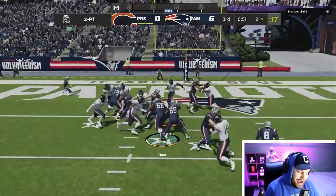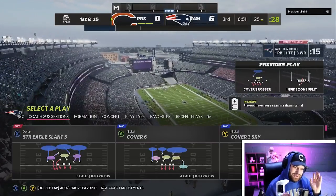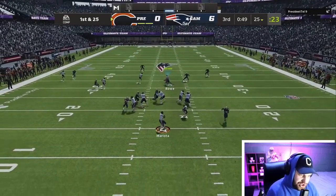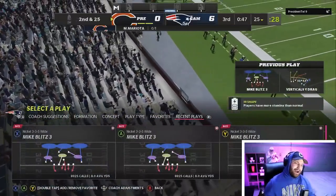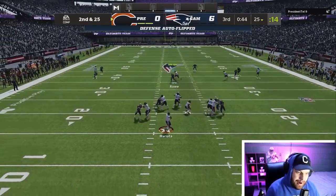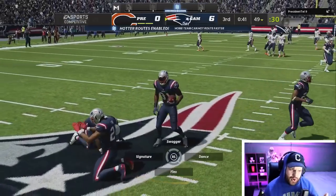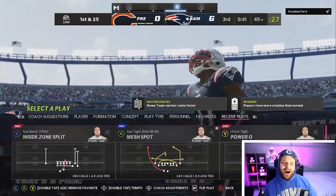We run the ball out of bunch so he won't guess run, but we get clotheslined — stuck on our own pulling tight end. Our opponent is in tight offset, not a great formation, but you never know in Madden. It looks like he's about to throw a pick — our DBs were all over it, but pressure gets home. Now in a different formation, we just need a stop. He throws right to our Cam Chancellor and we get an easy interception! Six to zero and he's still in the game — let's go get more highlights.